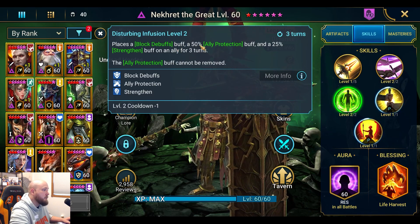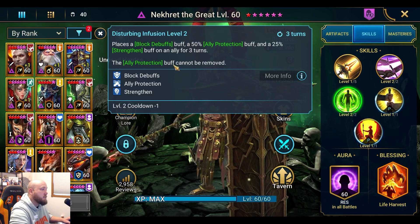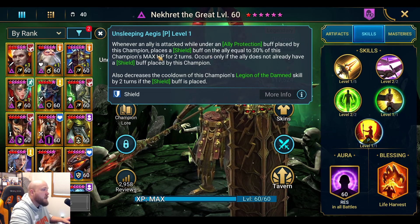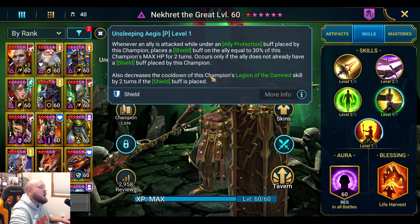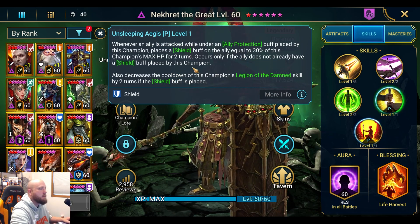His A3, Disturbing Infusion, has a three-turn cooldown when booked. It places block debuffs, ally protection, and strengthen on an ally for three turns, and the ally protection buff cannot be removed. His first passive, The Unsleeping Ages: whenever an ally is attacked while under the ally protection buff placed by Nekhret, it gives that ally a shield equal to 30% of this champion's max HP for two turns — but only if they don't already have a shield from him. You can stack it with a shield set.